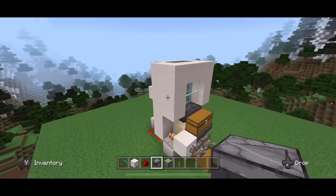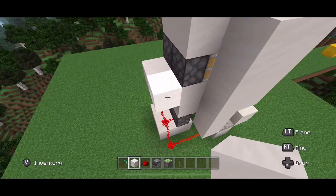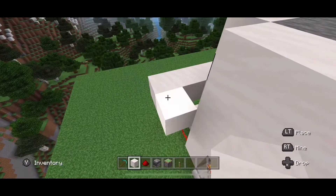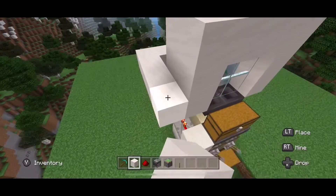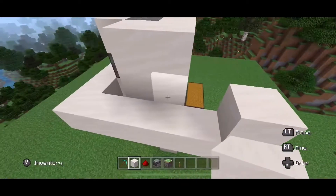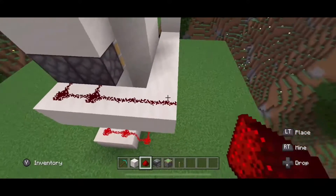The last step: come to the back of the build and build two blocks out, then build five blocks this way, and one block up. Start laying the redstone from here and stop right before the end.